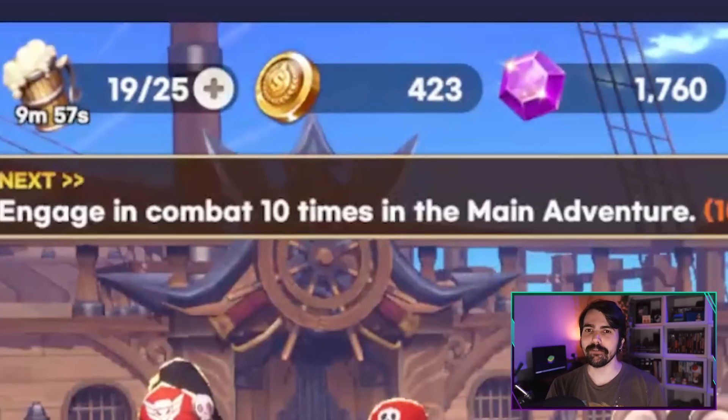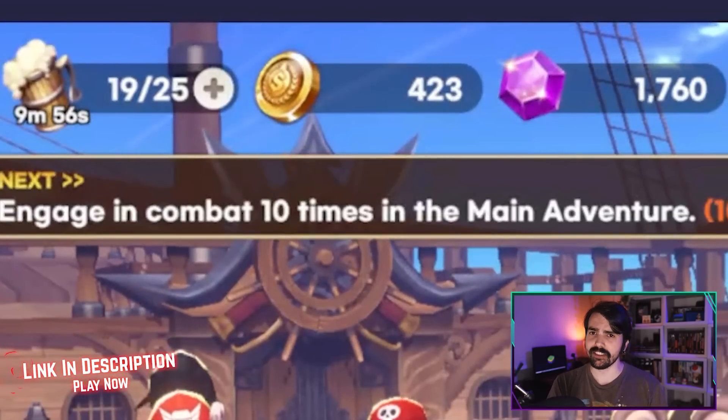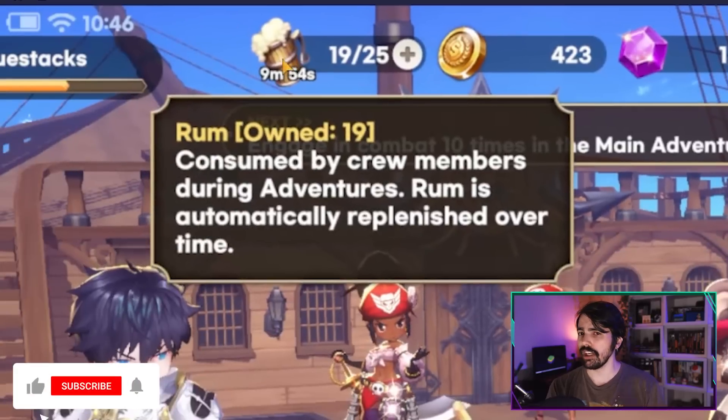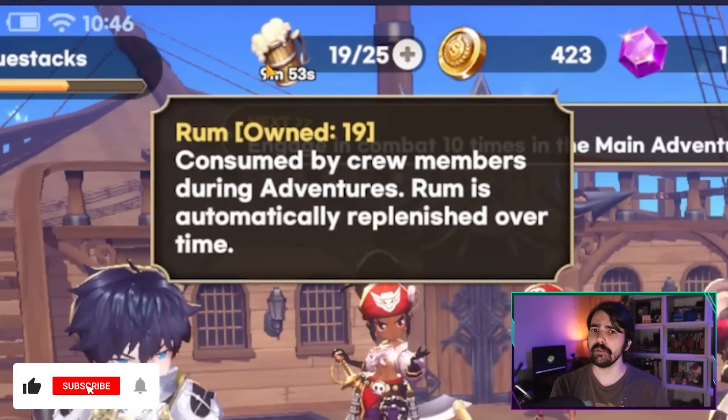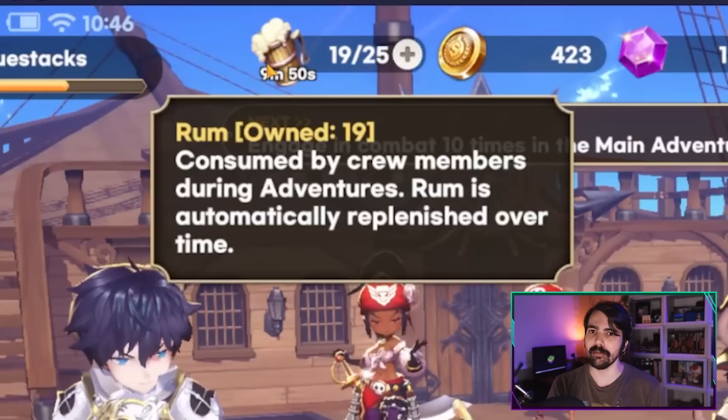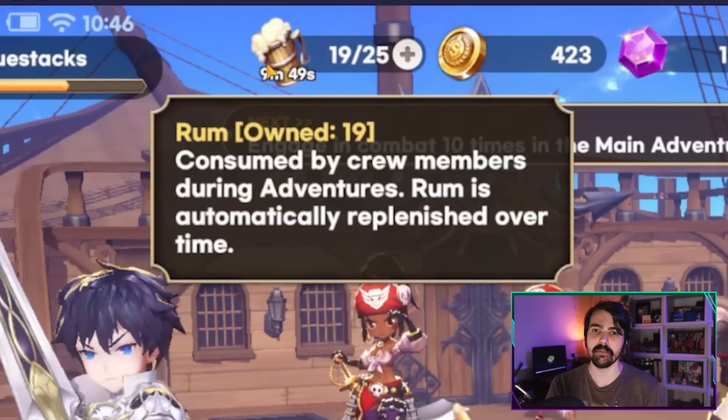Demon's Saga has three different types of currencies, and understanding how they work will make your progression a lot smoother. Starting with the Rune — this is an auto-replenishable currency that recharges over time and allows you to farm PvP content and gain more resources. This is very similar to the energy system we see in these types of games.